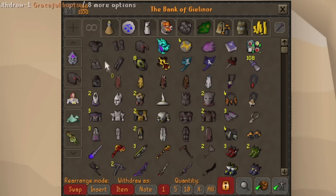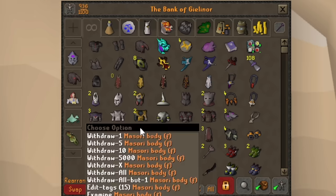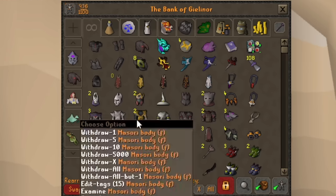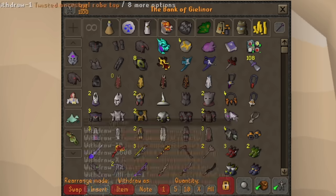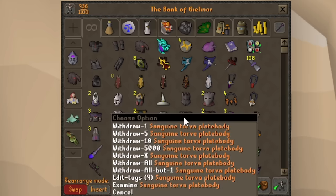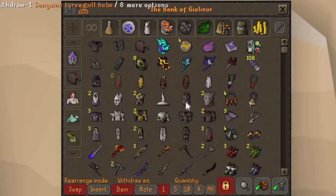We got Virtus — this is new, from Desert Treasure 2 bosses. We completed that while going for the Soul Reaper Axe. And Crystal Armor, full Masori — that was maybe slightly a year ago. We got the Ancestral, and we got the Torva, but this time it's kitted with the Sanguine kits from the Awakened versions of the Desert Treasure 2 bosses. We did all of that. We still have the Inquisitors of course, though haven't really been able to use it too much.